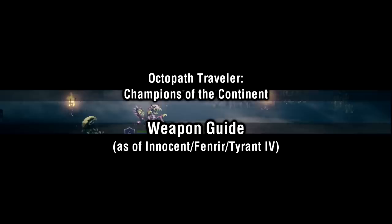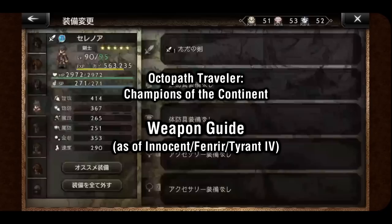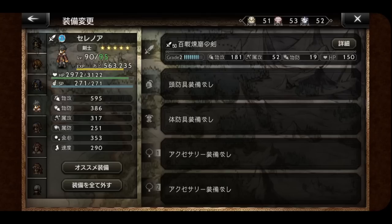How's it going guys, Shizukats here, and welcome to my first weapon guide for Octopath Traveler Champions of the Continent. Today we'll be covering all weaponry from the beginning of the game up until the best weapons currently available, which are the Innocent and Fenrir series. I'll also be going a little bit into the Tyrant Weapons series, as they will be relevant soon. We'll be going over how to obtain certain series of weapons, how to farm enhancement materials for the Smithy, and letting you guys know what you should be focusing on with regards to building up your arsenal.